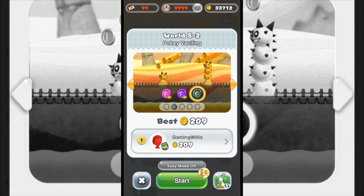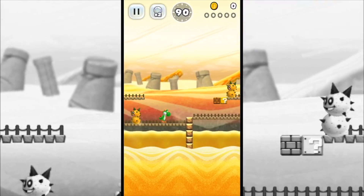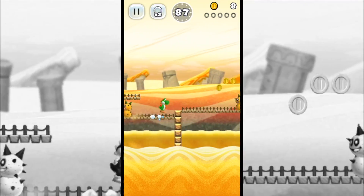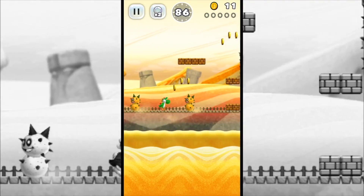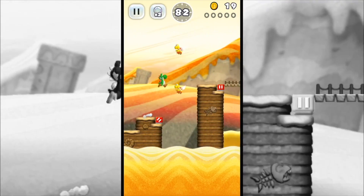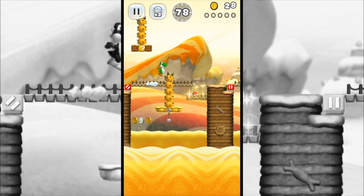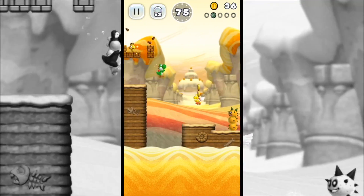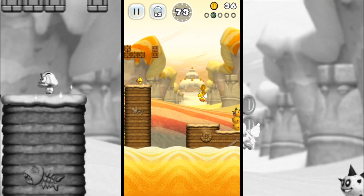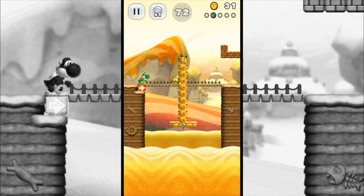Hopefully just one more run here. And we're going back to 5-2, Poke Vaulting. Just need one, man — just need one. Can we do it? And obviously once we complete it, we'll show you the dandelion reward. At the end you get three of them. I do already have the dandelion decoration — I have one of them. But we'll get three more here.